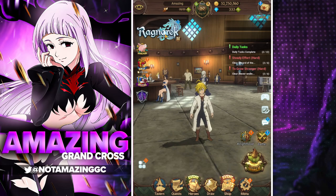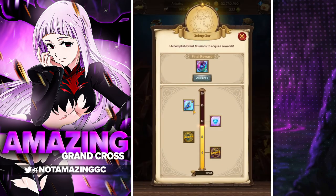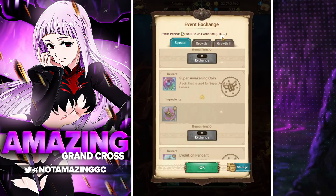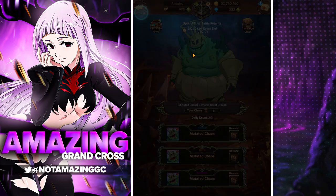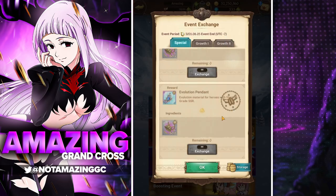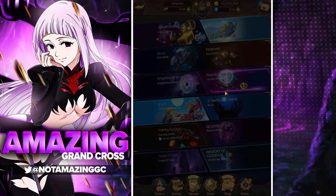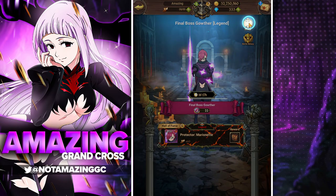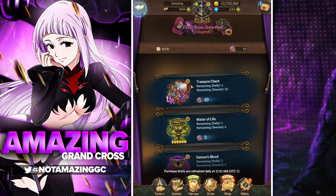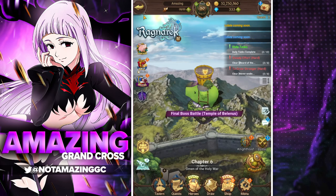First things first, let's hop into events. Events are going to be a way you can actually get SSR pendants, depending on what the event offers. There's one here, and this event right here — there's probably some in the exchange shop. There are obviously places you can get them just from events. If we go to Final Boss, there's definitely some pendants in there. Always check that out every single day and make sure you've gotten the pendants for whatever the events are.